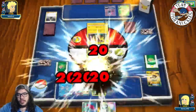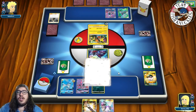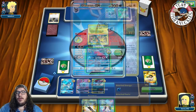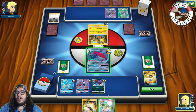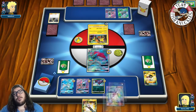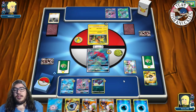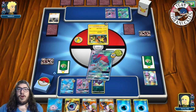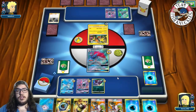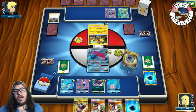This is pretty bad — opponent can hit a DCE next turn and go for Crossing Cut GX for a knockout on our Glaceon. We could use Fieldblower to draw two cards, but instead we go for an N to shuffle and draw a new hand. We still don't find a Float Stone despite playing four. We trade, discard a Water energy, and draw two new cards.